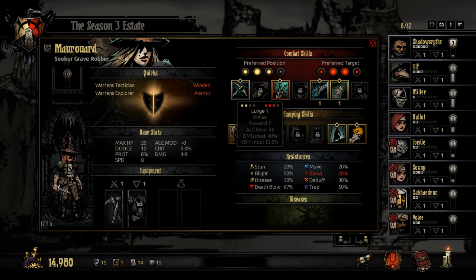Melee attack with crit. Lunge moves you forward with bonus damage and bonus crit. The downside is it moves you forward. A lot of people didn't like Grave Robbers because they didn't seem to have very powerful skills in general, and they also messed with your party composition constantly, so it was hard to figure out what they were for.